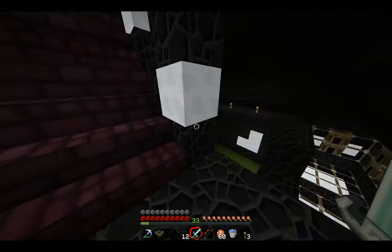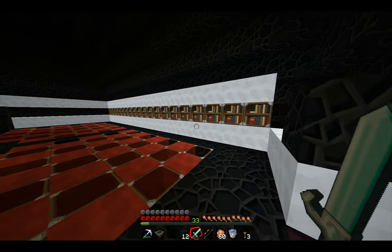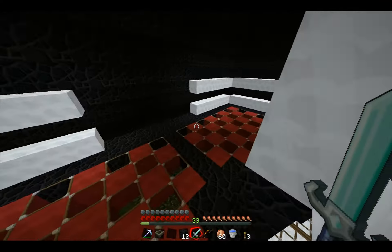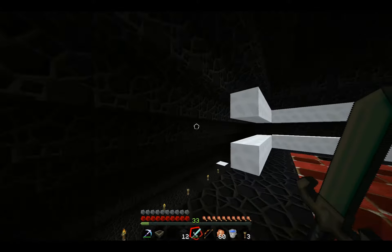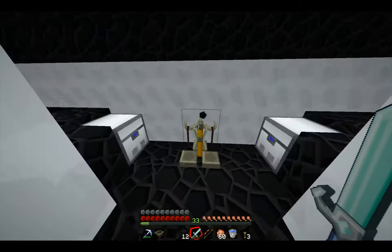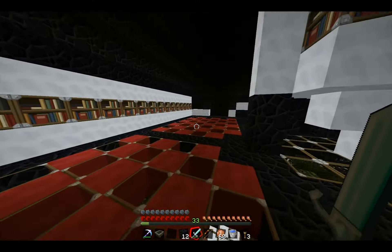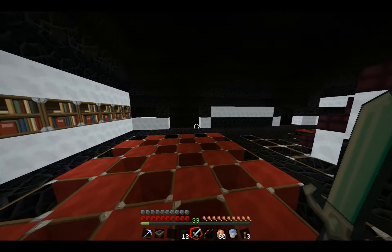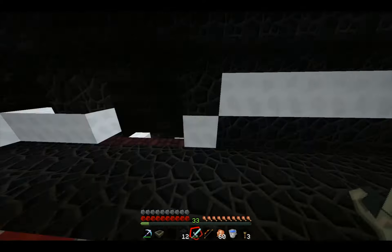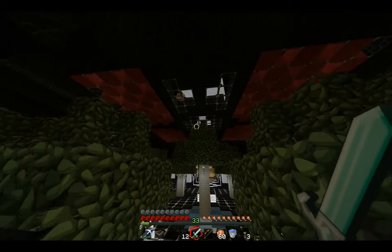Moving to the second floor — this is still a work in progress, as you can see; I still have sand and whatnot to take out. My enchanting table is up here. This area is going to go out to a deck-like structure. That's the glowstone up there. My potion setup is here, although I can't find nether wart, so I haven't been able to do potions. I've dissected an entire fortress collecting stuff and have yet to find any, which is really frustrating considering you can't do potions without it.